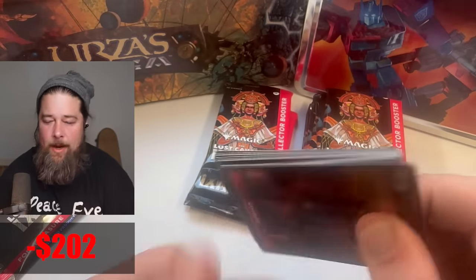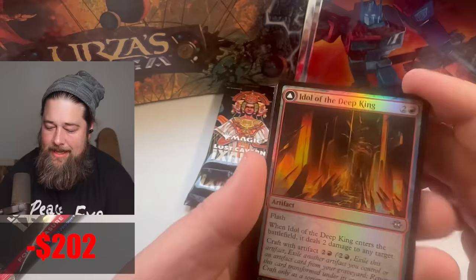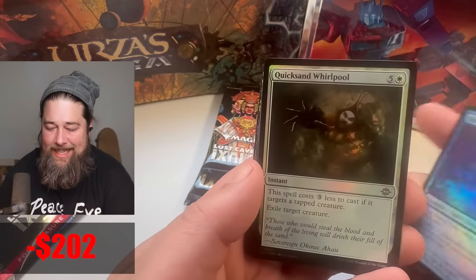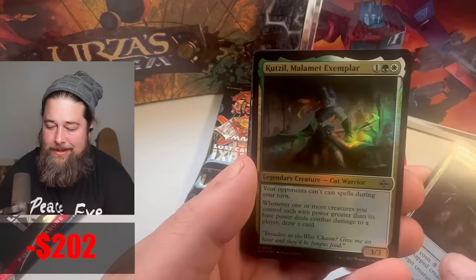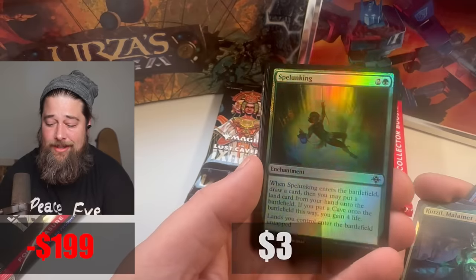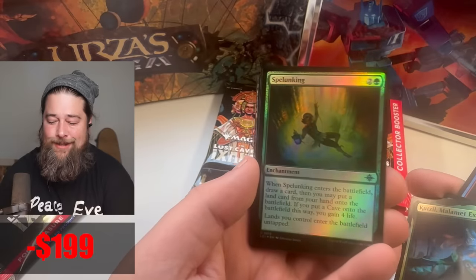My pack opening technique — Richard always yells at me about my pack opening technique, like, 'Dude, how are you so bad at opening packs?' I don't know. I didn't know you could be bad at opening packs. Good uncommon. Not a value. Oh — the best uncommon. Splunking is such a sweet card.